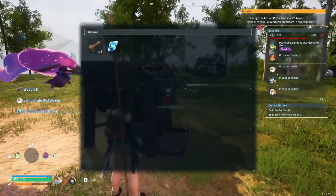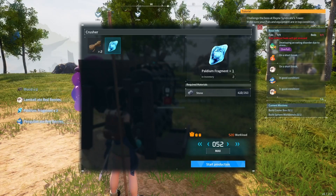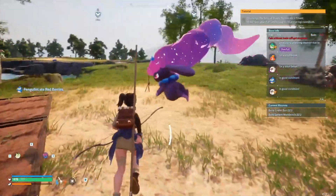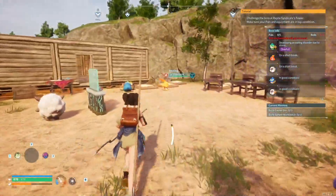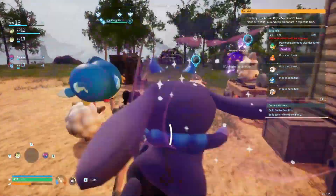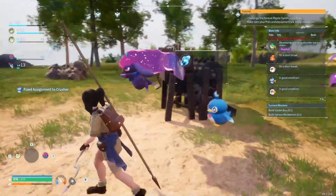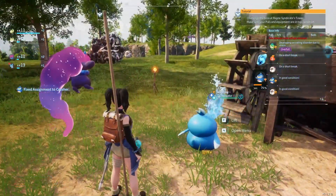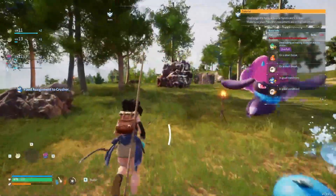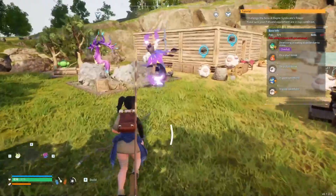I should probably make like 30 of these sodium shards using some stone — yeah let's make 30 of these. Let's throw you onto here so you can fix your assignment to the crusher, get that done. Oh here's the ore thing — this is what I was talking about.